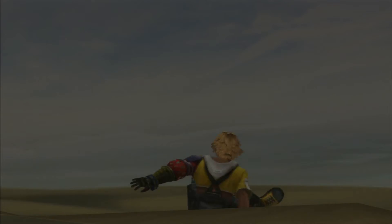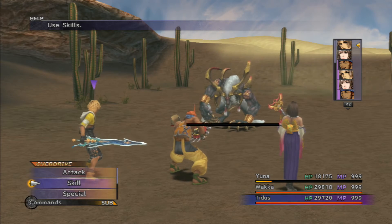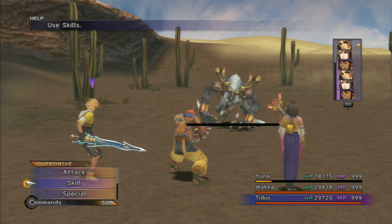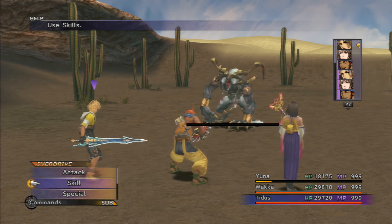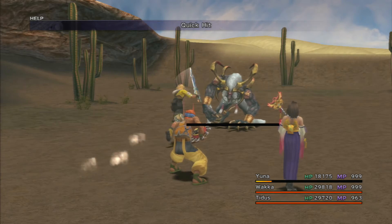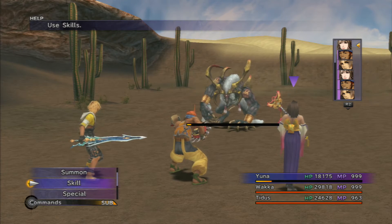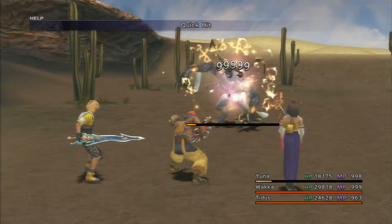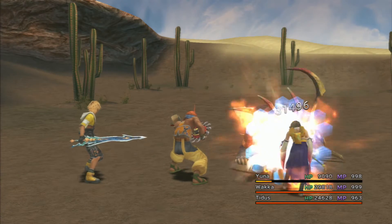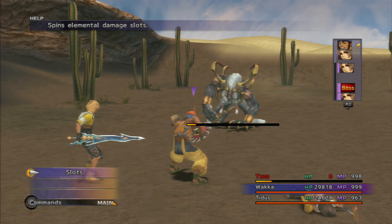Dark Ifrit is basically a harder version of Dark Valefor. He has just under double the amount of hit points — in the way of 1.4 million compared to 800k that we had previously. And he now counters attacks, which you'll see. Every attack gets a lovely counter. Rikku is probably going to get hurt by it, because she doesn't have maxed-out defence. So I think what we're going to do is Overdrive this.